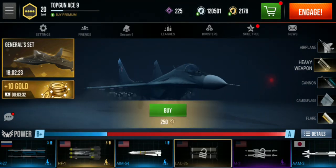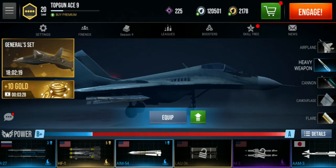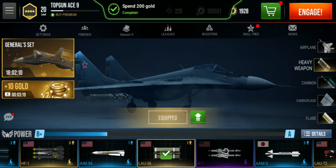So this is how we buy an air-to-air missile. First, choose the weapon of choice, then tap buy and click yes. And now we have a missile.